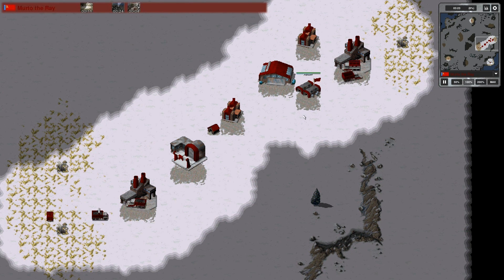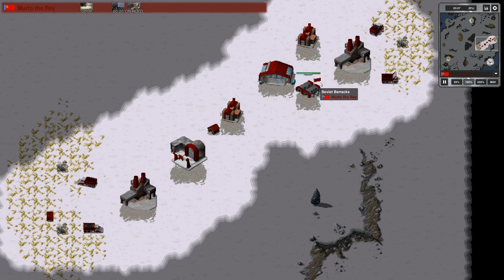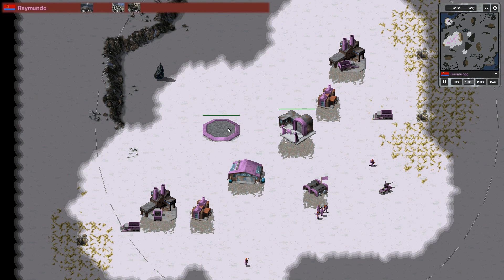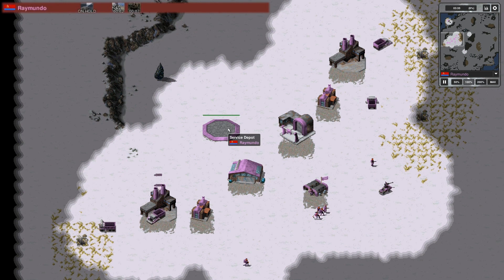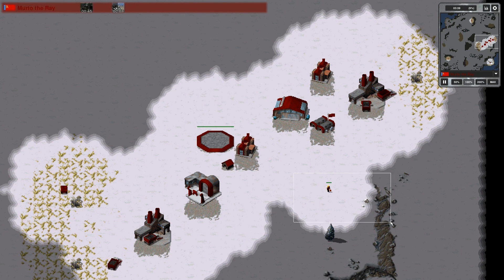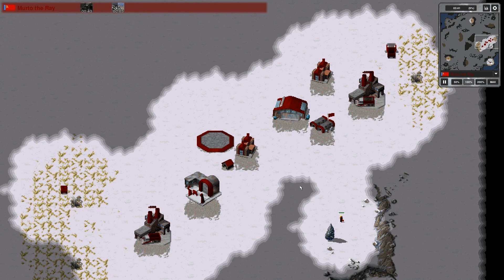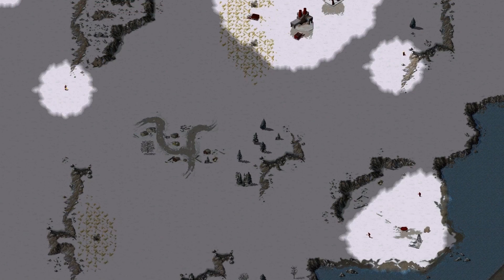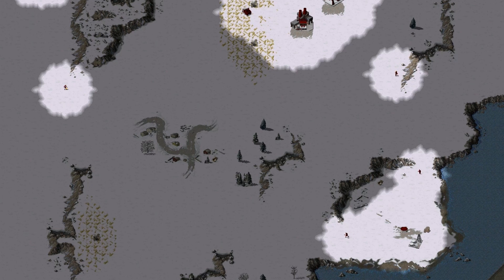Murtro de Rey is building a service depot. On this map you want to at least make sure that you do not lose straight up to an army. It is very difficult to defend your base from every possible direction — you can see the map is pretty damn open. So you cannot really neglect your army; if you do that, you might just possibly lose.